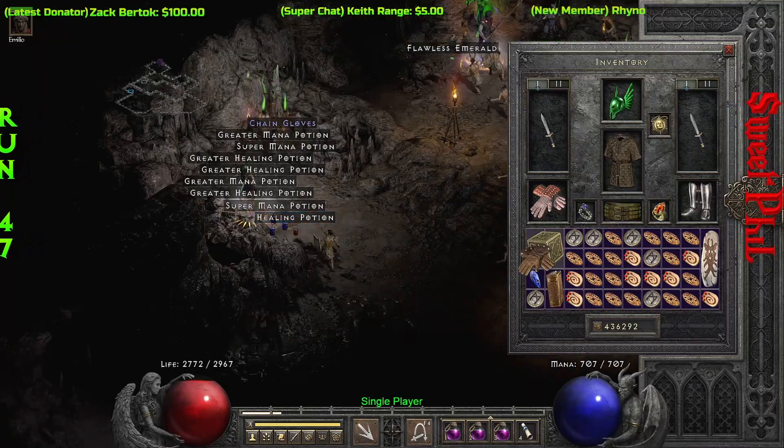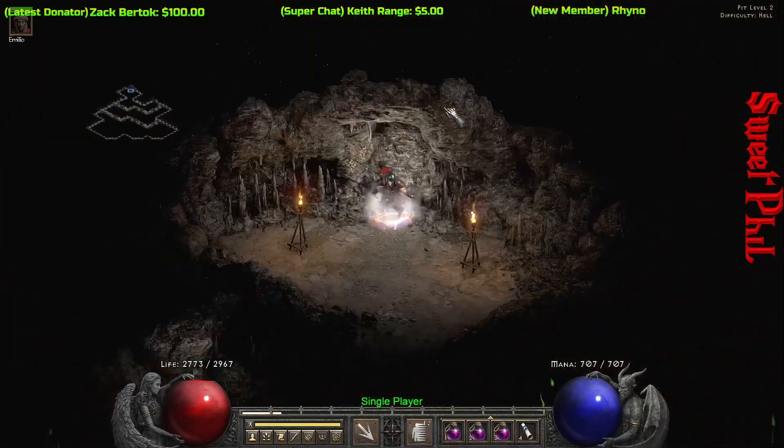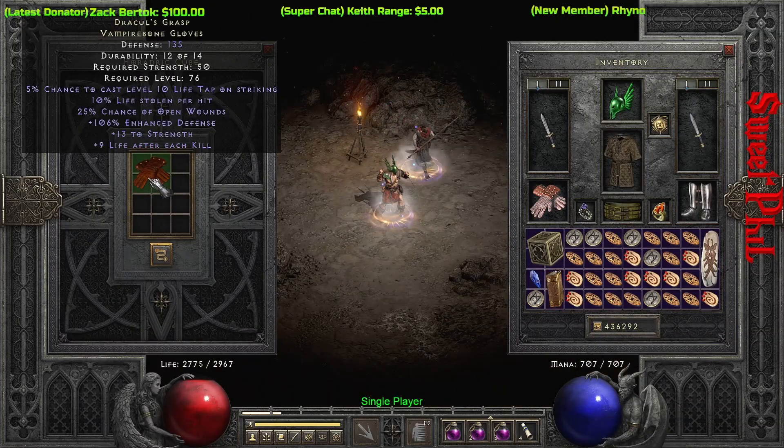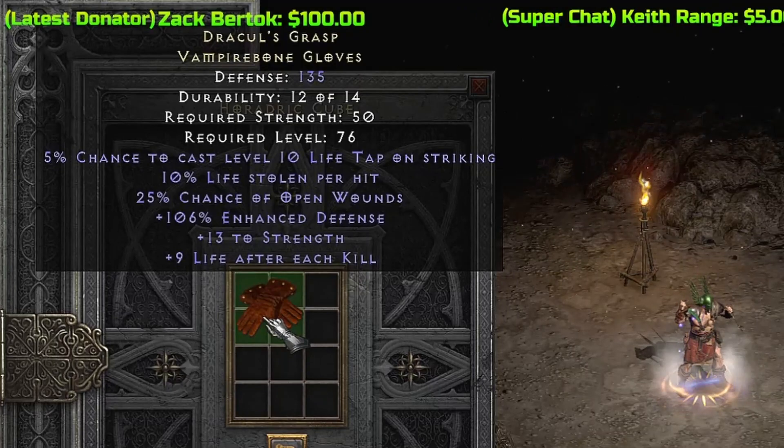Coming back at run number 47, I get a good pair of gloves — unique Vampire Bone Gloves. These are Dracul's Grasp, noteworthy mainly because of that 5% chance of Life Tap. Of course they also have Open Wounds, Strength, and Life Leech.